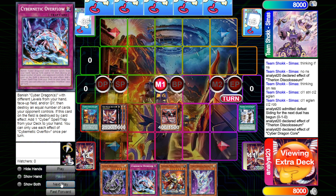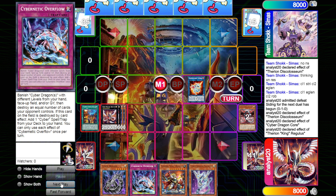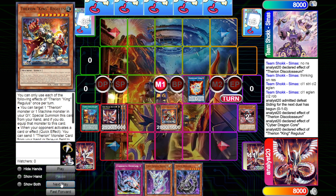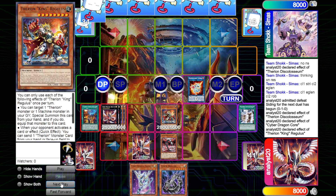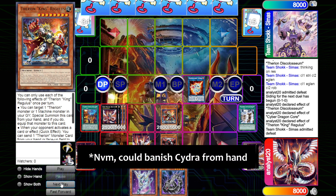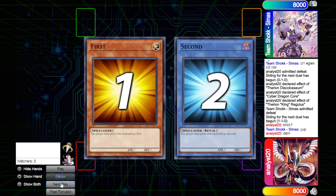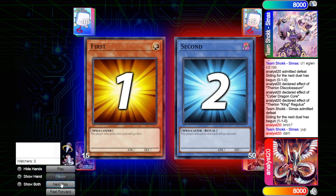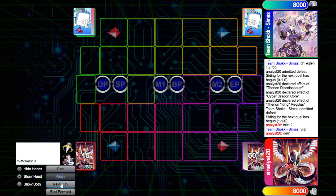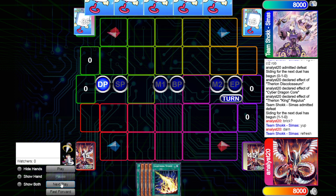We're gonna go Nova and Infinity right away. You could have technically done the All-Out Marshalling play first to use Nova's effect to detach Cyber Dragon, so you'd have some materials in grave for Overflow — because right now Overflow is actually dead, we don't have any, since we also attached Core. Fortunately my opponent just scooped, so that kind of works out. But that's something to be wary of — especially when using King Regulus — it does remove potentially something you can use to pop with Overflow.